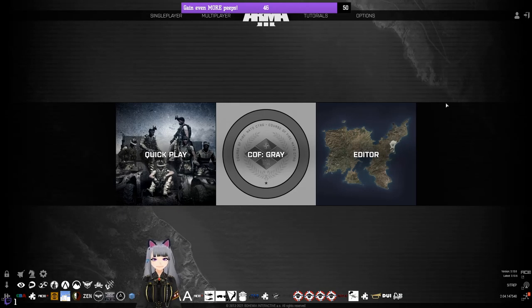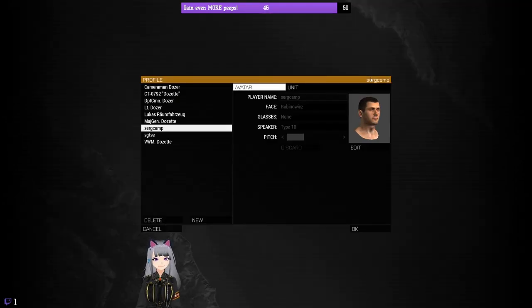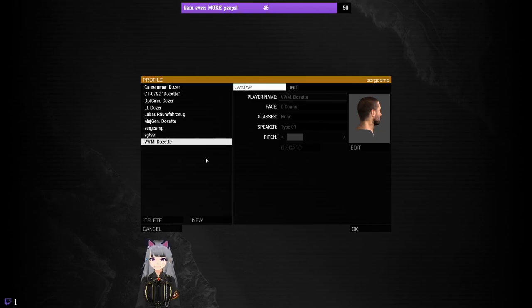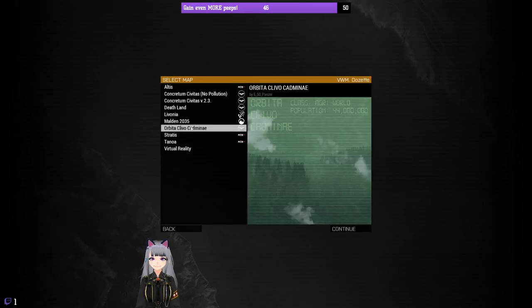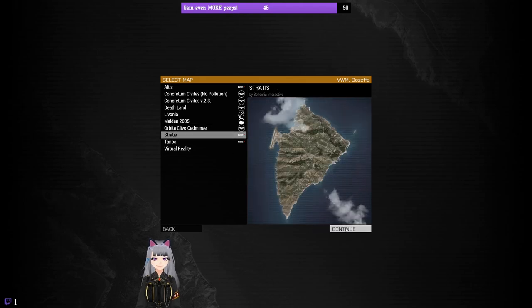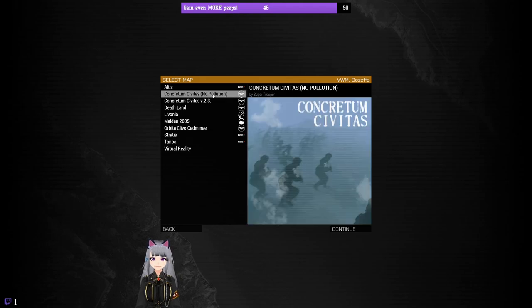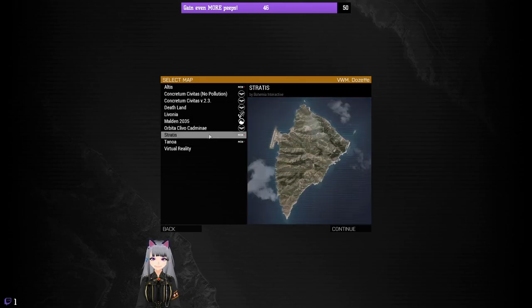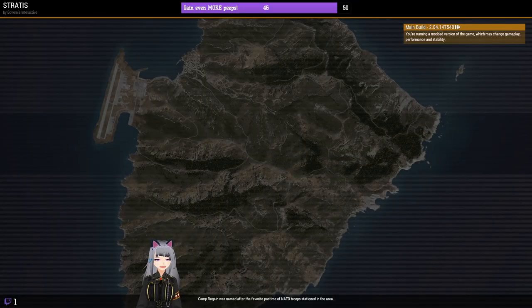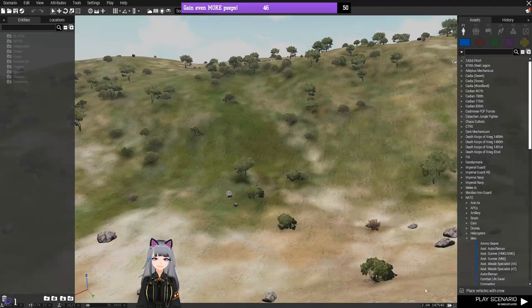Once you're in ArmA, there are a couple of things to know about settings and profiles. Your missions will be saved to your profile folder, so it does matter which profile you're in when making missions. We'll do it on classic Stratis — one of the game maps that comes with the base game. It's a nice basic easy map. Mods can add more maps if you're bored with the standard ones, and Stratis and Altis are good starting points if you've never made a mission before.